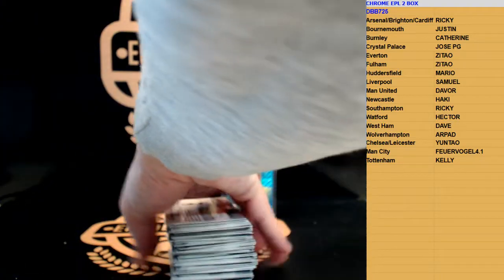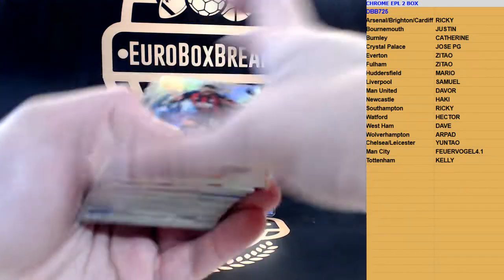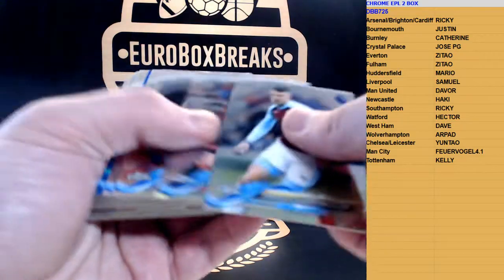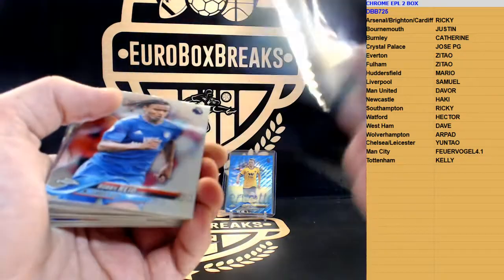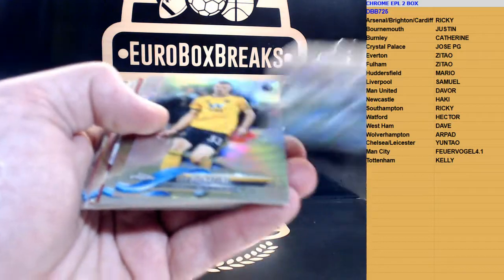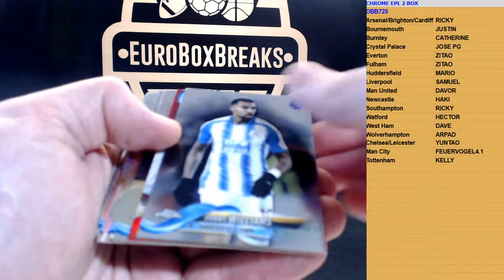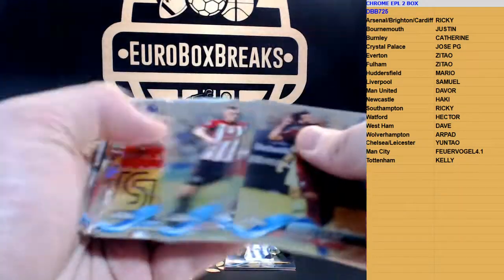Not many nice products around at the moment, so maybe it would be an option. Here we go - we got a refractor for Callum Wilson, we got the 75 Esikierdro for Brighton, we got the 150 Danny Williams for Huddersfield, Mo Salah refractor, and we got a red guys - sick, nice - Bonatini for Wolves. And a red insert it looks like... actually no, it's a base, sorry.